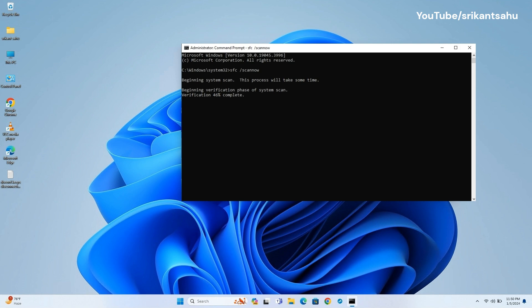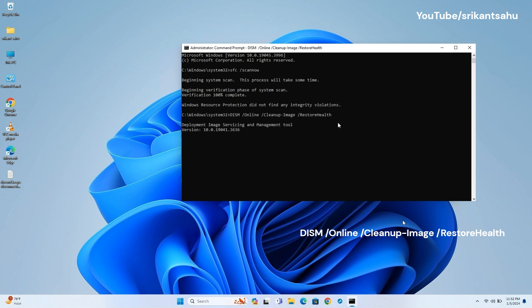Let the scanning complete 100% — it may take some time depending on the level of system file corruption. Once done, run the DISM /Online /Cleanup-Image /RestoreHealth command to scan and repair a corrupted Windows image. It checks for and attempts to fix issues within the operating system's files and components. The Restore Health option directs DISM to download replacement files from Windows Update or a specified local source. Let the scanning complete 100%, then reboot your computer and check if this helped fix the black screen issue.